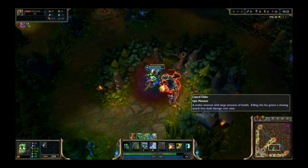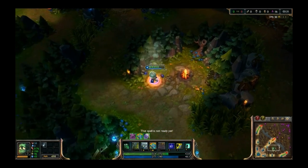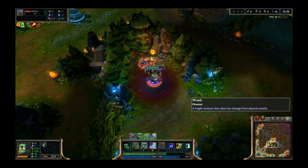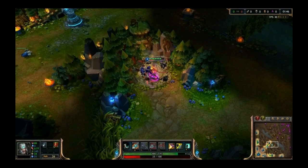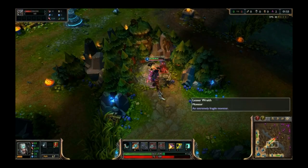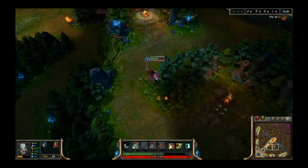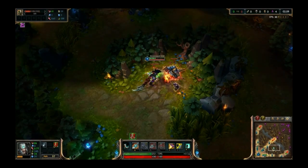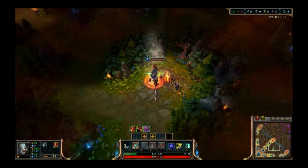For a blue clear: start with wolves, then take out the blue buff, then switch sides for the wraiths. From there it's decision-making time. If you didn't have to use Smite on blue buff and have a good chunk of health, clear the red buff next. If you used Smite but are in good shape, kill the golems. If you're not confident, or have an AoE ability, go back to the wolves who should spawn as you arrive, then take out red buff followed by the wraiths again. A clear like this should have you at level 4 and ready to gank with both buffs intact.